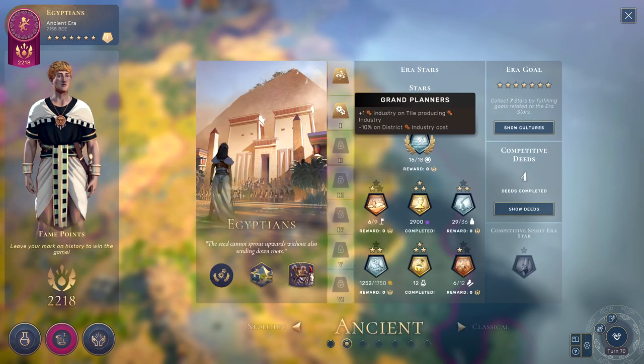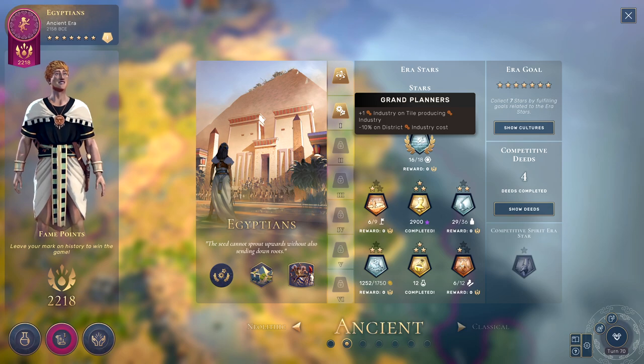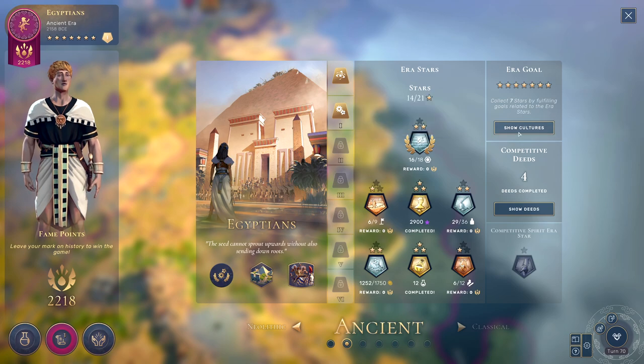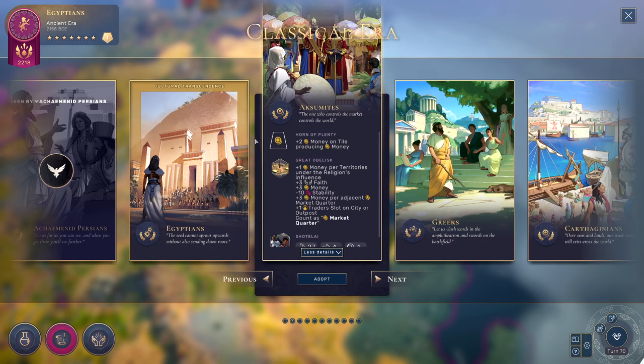If we go back to this screen, you can see that we are going to be getting this ability from Egypt, who we are right now, for the rest of the game. From this era onwards, we will be getting plus one industry on tiles producing industry and a discount on district industry costs. So if we go to the Aksumites in the next era, then from that point onwards, for the rest of the game, we will get this plus two money on tiles that are producing money. This can allow you to chain things together to get a sort of interesting build as you evolve your culture throughout the era, and there are a lot of interesting combinations that you can choose by going through various legacy traits.